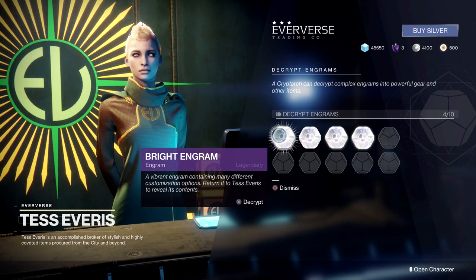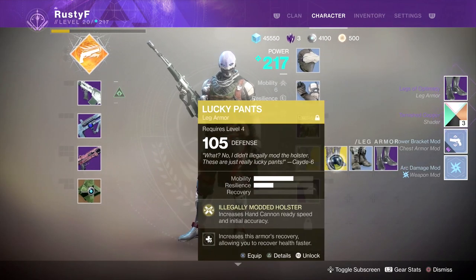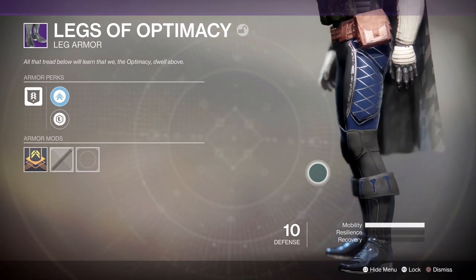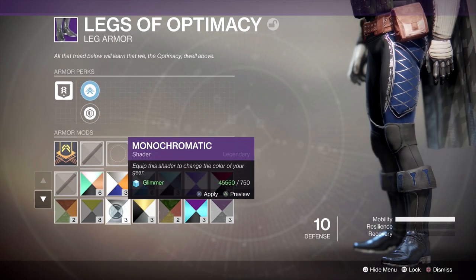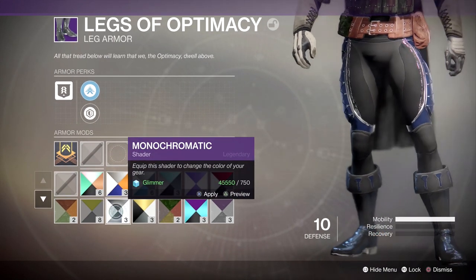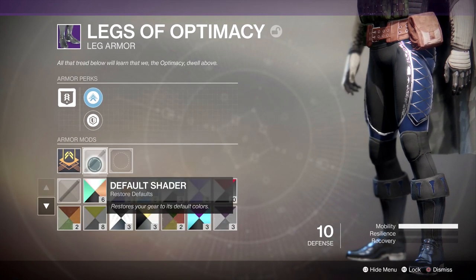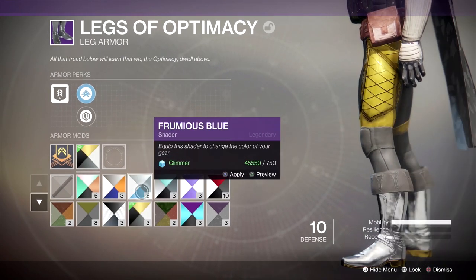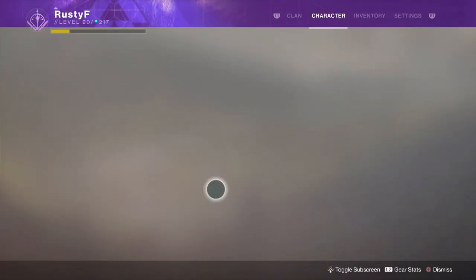We got some boots. Now this is important — you can get armor from Bright Engrams, which sort of seems like a big gameplay implication, but actually the armor comes in at 10 power effectively, and you would have to infuse it to make it remotely worthwhile. A lot of this stuff is good to have just by the nature of liking the look of it or needing another set with a different roll on it. But for the most part, there's really no reason to use Eververse armor unless you like the style of it. You can see how much shaders really do impact the design of these things.